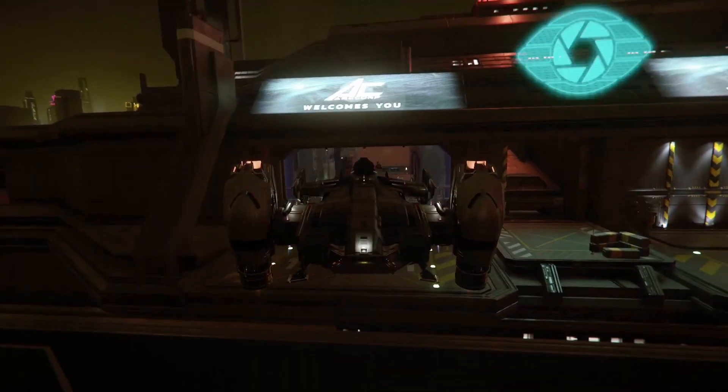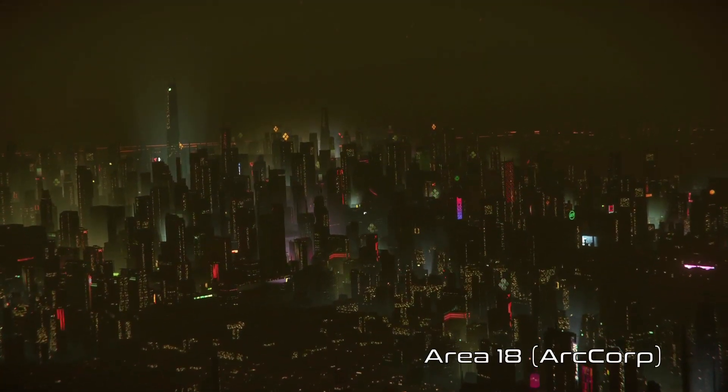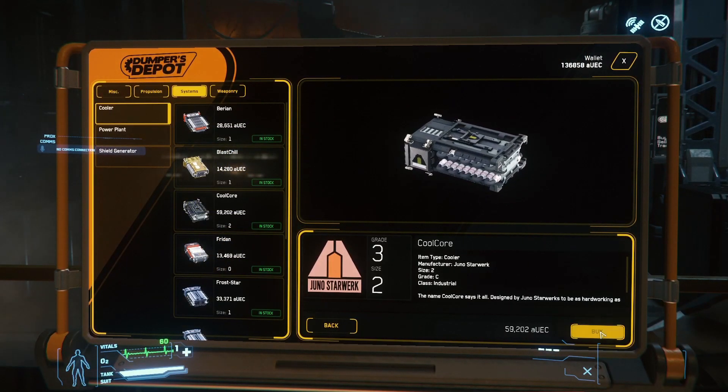Finally, the cooler. It is also an optional modification, because it does not affect much. I recommend the Coolcore. For a price of 59,202 credits each, so 118,404 credits for the two.